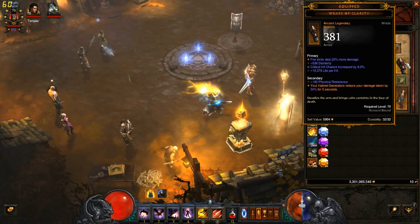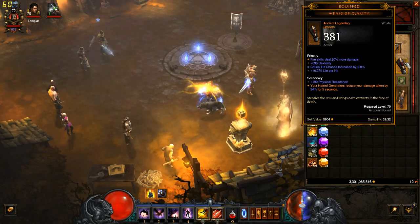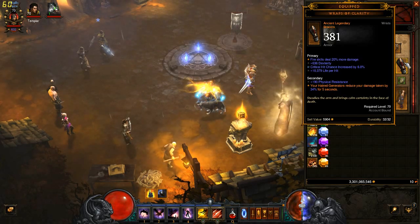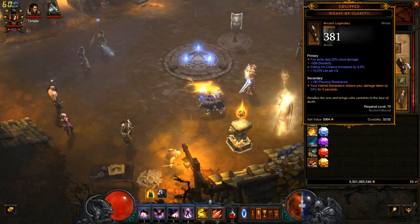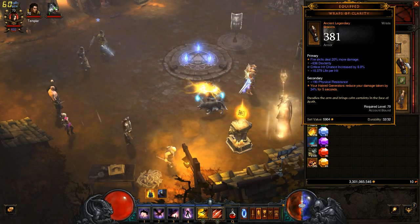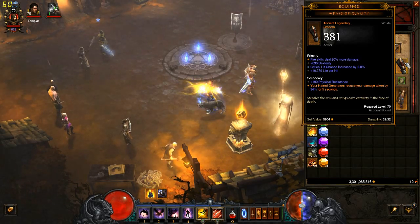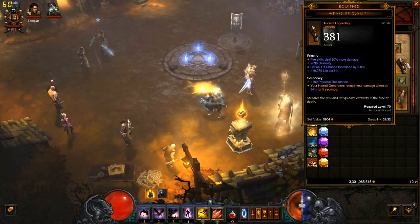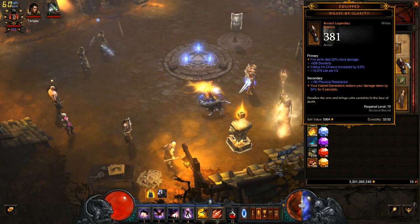For our wrists, we will be using Wraps of Clarity. Because the Demon Hunter is weak and soft, this allows us to have damage reduction. It makes your hatred generators reduce your damage taken by 34% for 5 seconds every time you use one. So basically every 5 seconds we'll be using our hatred generator to keep this buff up, keep our ring buffs up, or to generate Hatred — giving us at all times a 34% damage reduction. For stats: fire skills dealing 100% more damage is crucial, Critical Hit Chance increase by 6% is crucial, Dexterity is crucial, and the fourth can be Life per Hit, Vitality, or All Resist.